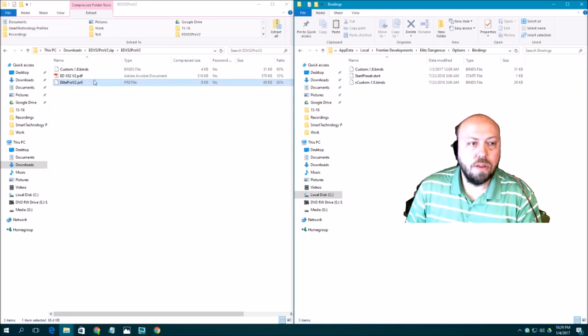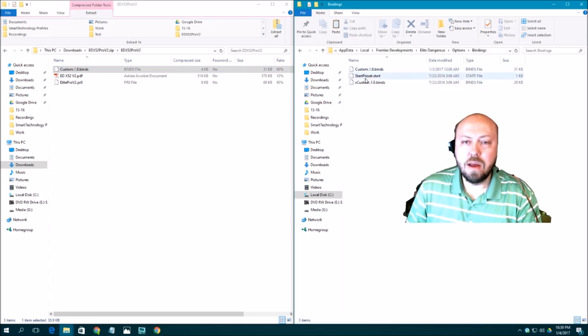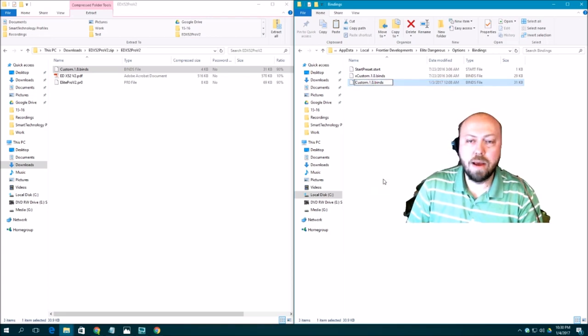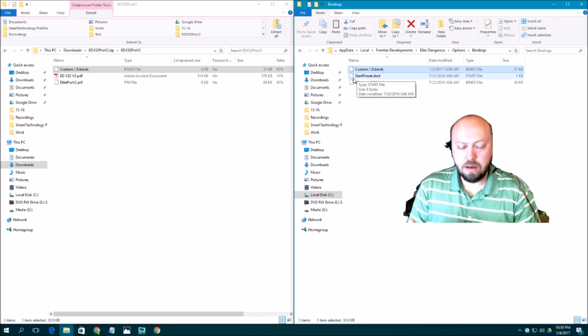Now copy your .binds file and drop it in. If you don't want to lose your previous setup, you can rename your current one by putting an X or Z in front of it to give it a different name, then paste the new one in. If you ever want to go back, rename the new one and restore the old name. Your old setup will be just the way it was.